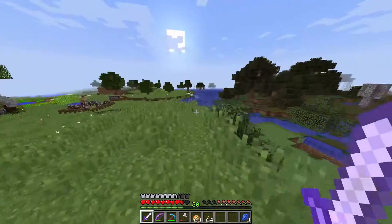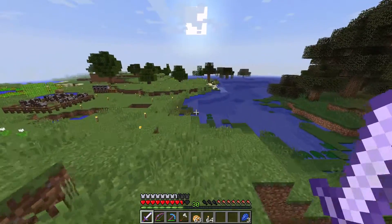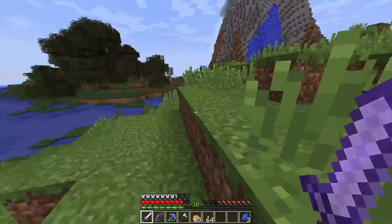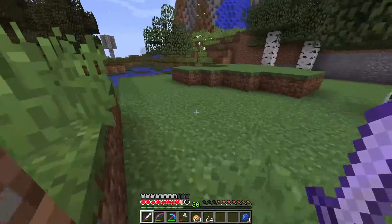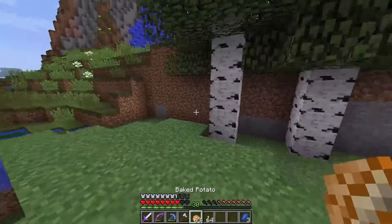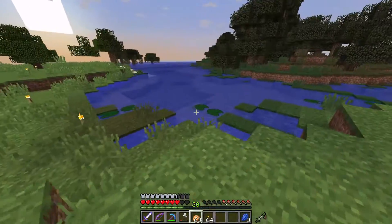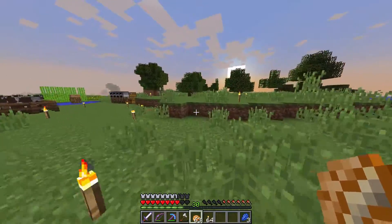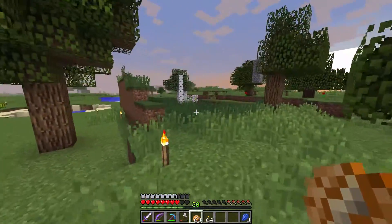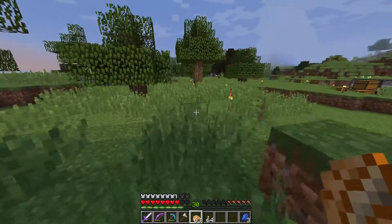We've been having some really weird problems on the server. I think it stopped now but look — this does not look normal. The swamp has been cut out, it's like this chunk has regenerated or something. It's also happened over here — the swamp is like moving. This chunk back here has done it twice and there's a random section of swamp here that I'm really not sure what's going on.